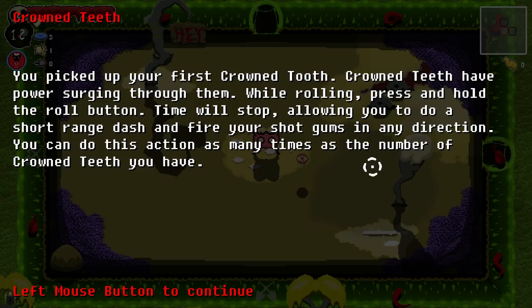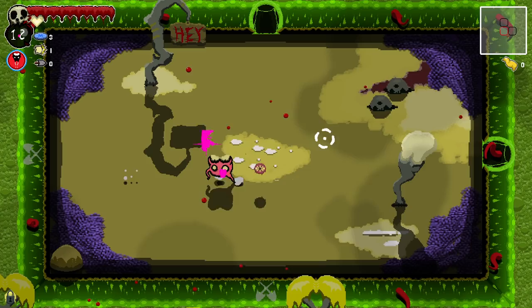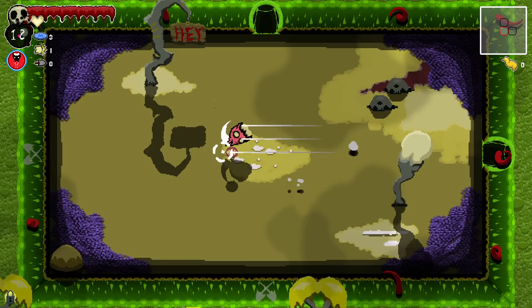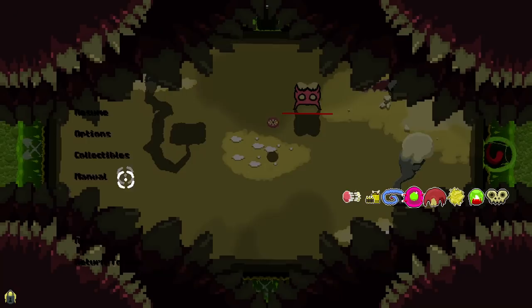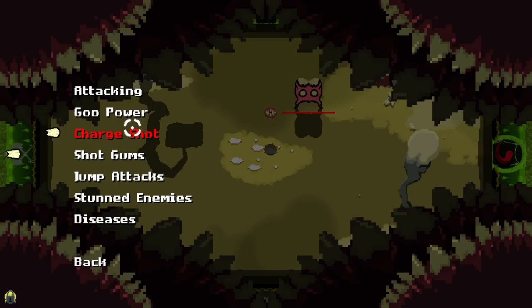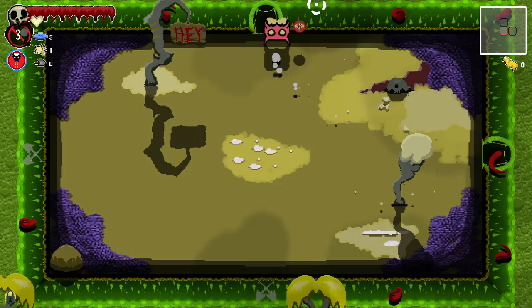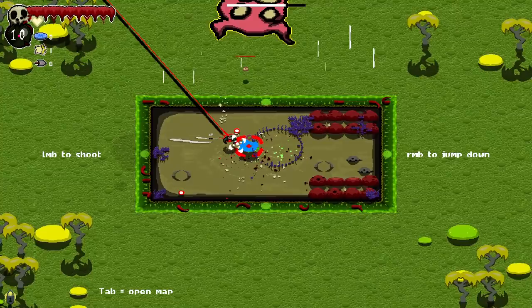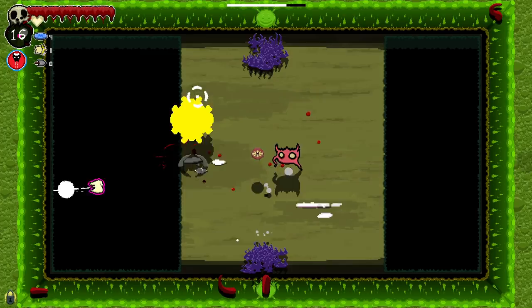Crown teeth have a power surging through them. While rolling, press and hold the roll button — time will stop, allowing you to do a short-range dash and fire your shotgums in any direction. You can do this action as many times as the number of crown teeth you have. Okay, wait — I thought I had it. How do I pull that one back up? Hold down the dash. Oh well. Hopefully you can forgive me for misunderstanding an aspect of this game.